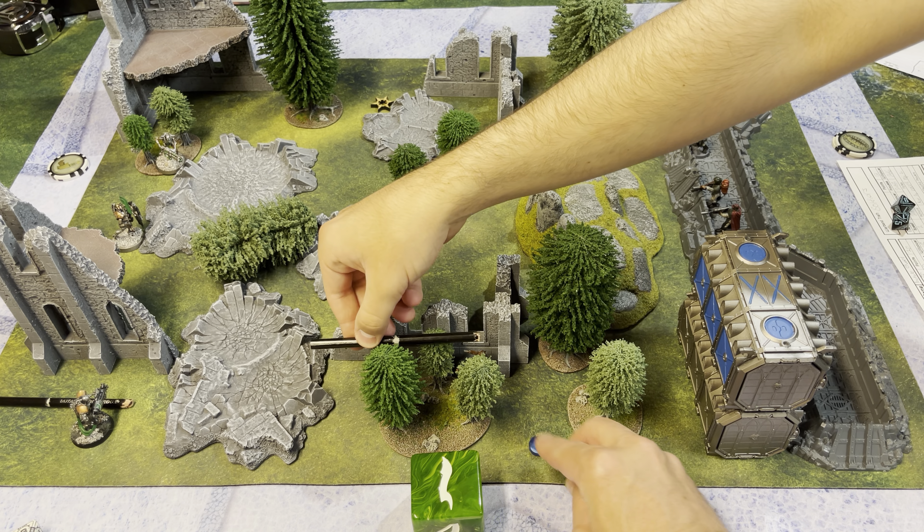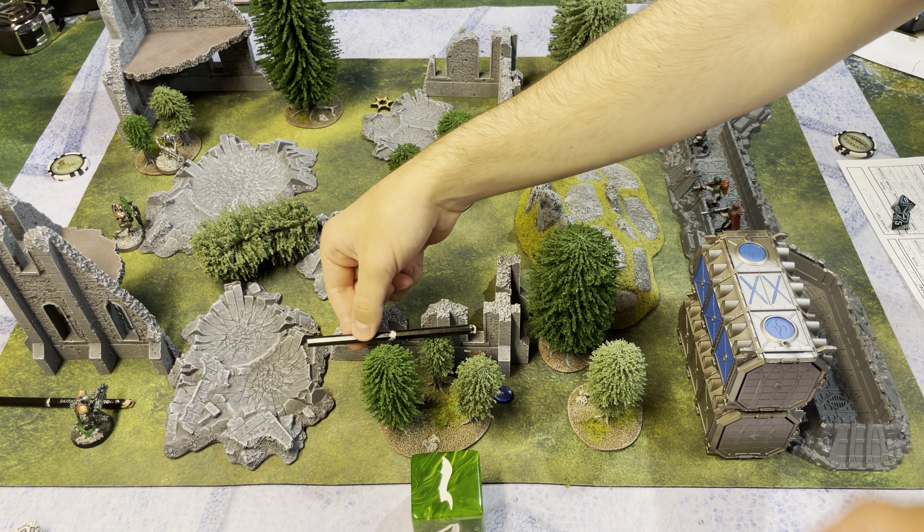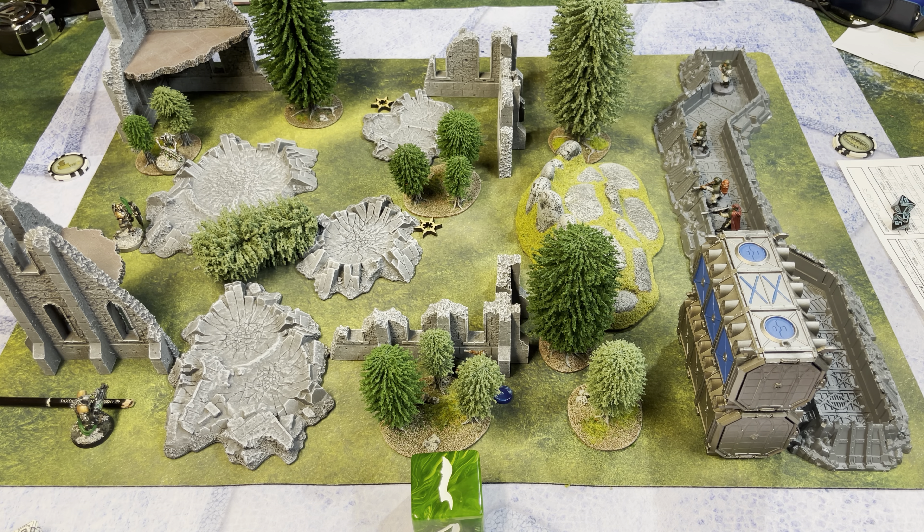Son activates the captain with the jump pack, moving him forward in two moves toward the objective — calling it about a half stick from the objective. We're tracking activations with tokens.